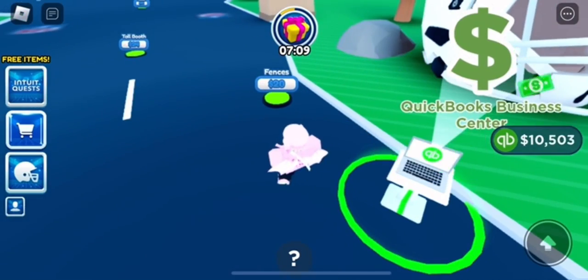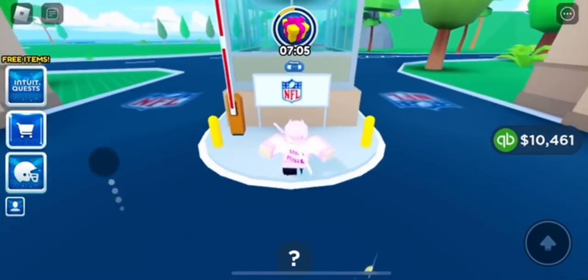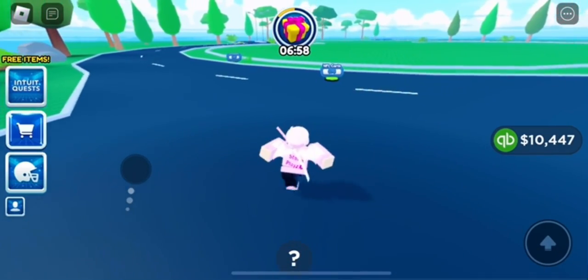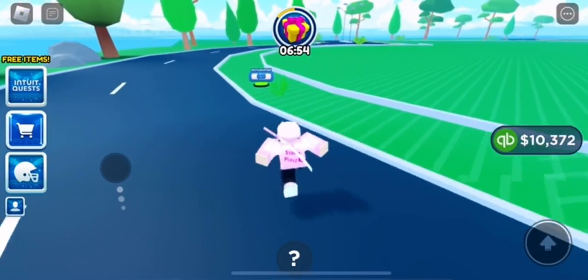Go through the first couple parts of the tycoon and look for these little pads on the ground — like three little platforms. Once you touch all of them and buy them, you'll be able to get the item. They're all on the field, but you have to complete the entire tycoon for the other items.